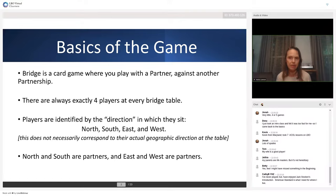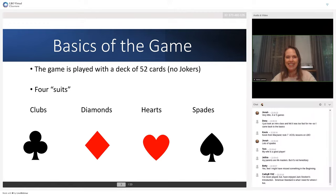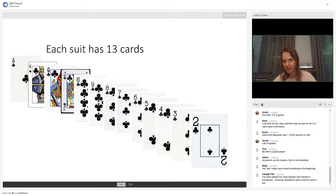North and south are partners and east and west are partners. So when we talk about the game, we'll say north did this or west played this card — that's standard bridge talk. It's a card game played with a deck of 52 cards, no jokers. There are four suits: clubs, diamonds, hearts, and spades. Each suit has 13 cards. 13 times four is 52.